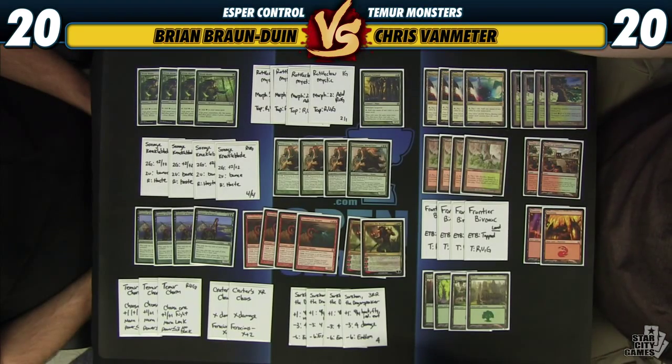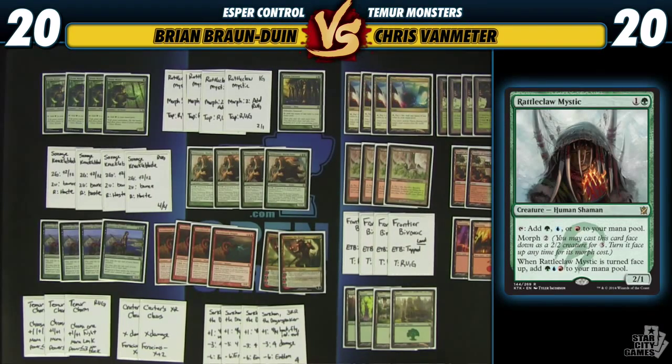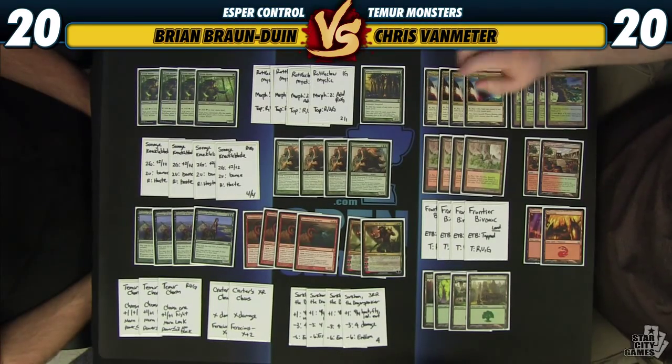Along the lines of a normal monsters-type deck, we have Elvish Mystic and Sylvan Caryatid, but I've opted to play Rattleclaw Mystic instead of a full four Sylvan Caryatids. I think it will be better against control decks and worse against aggressive decks. The flexibility to morph him and then generate mana when we un-morph is really cool — I can play him face-down on turn three, then morph him on turn four when my land comes in tapped and still cast a five-mana spell.